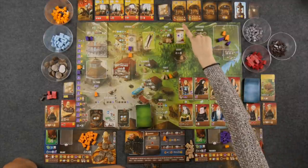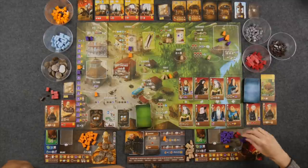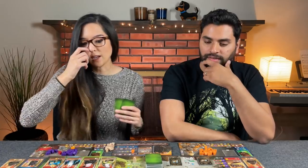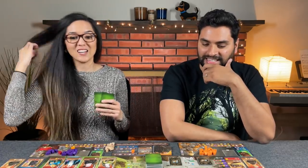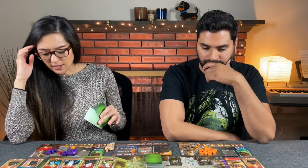Monique uses her donation action to donate one clay to the demand card requiring six clay — that's one down, five more to go. Back to the overlord — they go to the tax stand. It says if there are four or more coins everybody loses a virtue and you discard all the money, but Naveed already cleared it out, so nothing happens. Good timing!